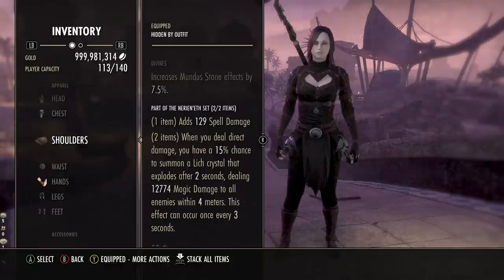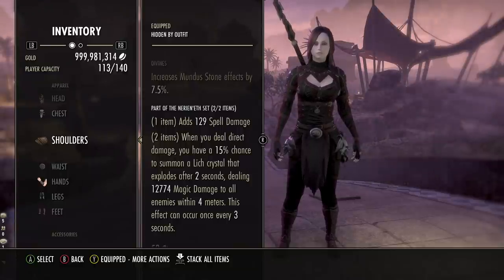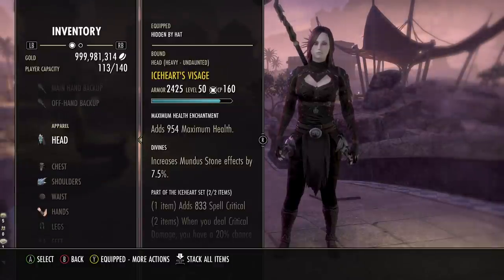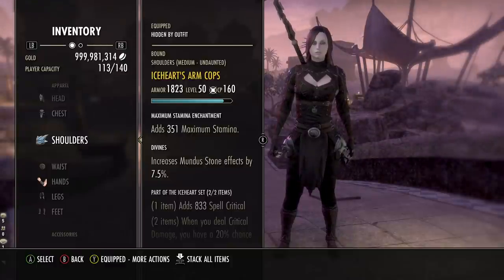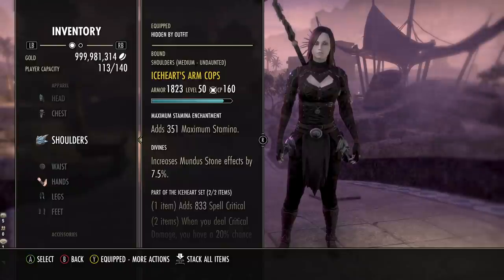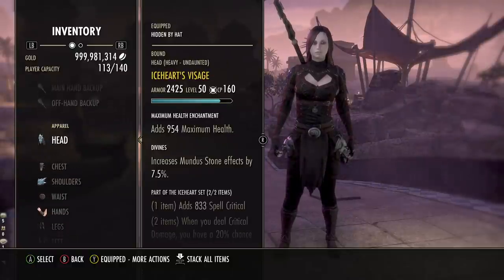For the monster set, best-in-slot weights are heavy helmet and medium shoulder — that's if you have Undaunted maxed out, because you get a 6% bonus to resources from having all three armor types: heavy, light, and medium. Basic enchantments work fine: health on the head, stamina on the shoulders, Divines on the trait if you can get it. That covers the gear.